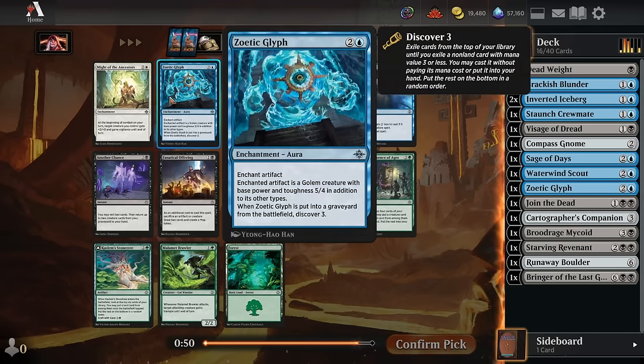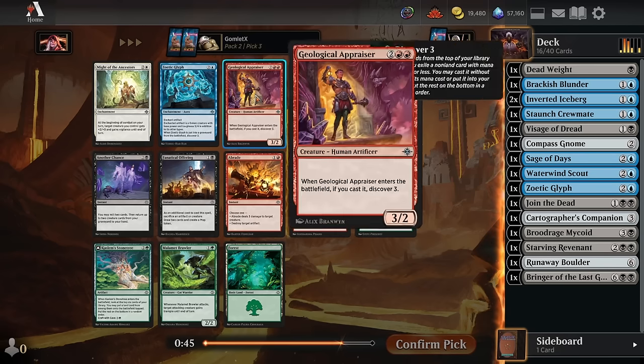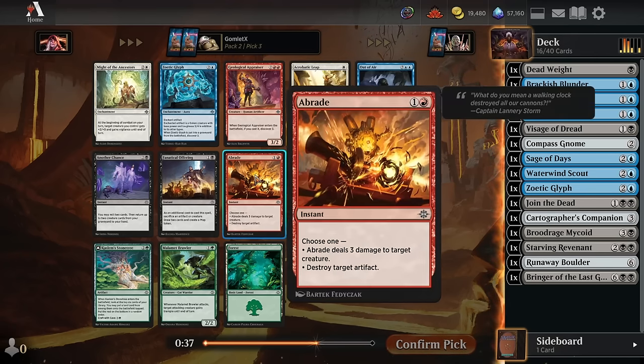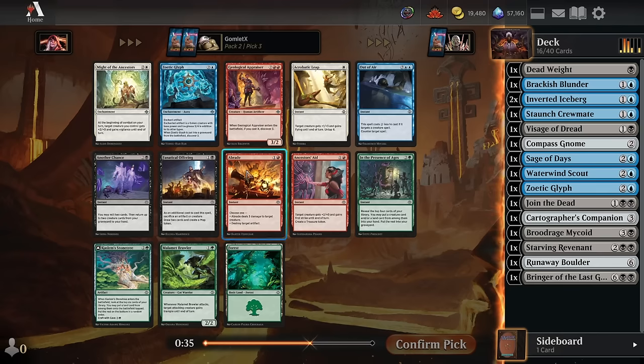For pick 3, we see another Zoetic Glyph, which is fantastic — we will scoop that up and add it to the deck. There's also Geological Appraiser, another incredible discover card — a 4-mana 3-2 that lets you cast another 3-mana-or-less card at random from your deck. There's also a Braid in red — really good red stuff here, but it's only pick 3. So the red drafter could have just taken the rare, which just means one of these two players isn't in red if there happened to be a red rare in this pack. Not the most massive sign for red at only three picks into this pack. And I'm pretty committed to our blue-black grindy deck here, so let's grab the Zoetic Glyph.